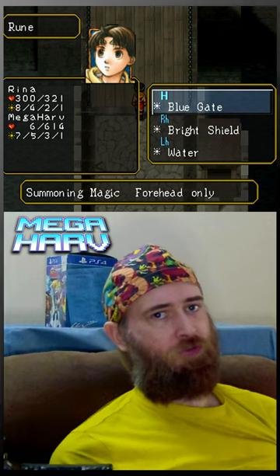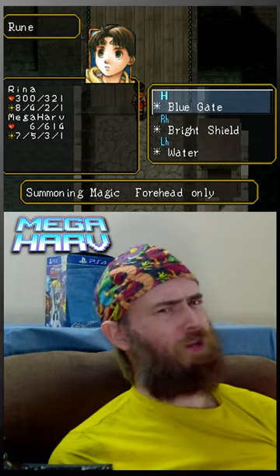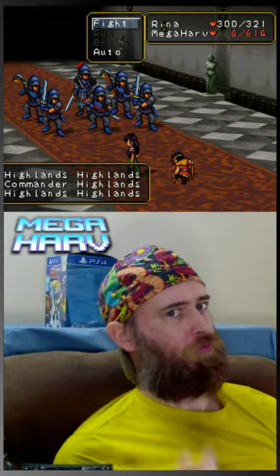Next, what you want to do is affix a blue gate rune to the hero's forehead. Then you want to drop his HP pretty low. I recommend doing this in the final dungeon — six Highland soldiers will do just fine.